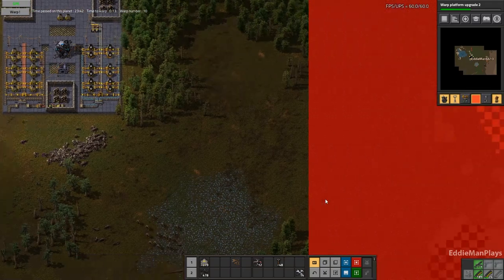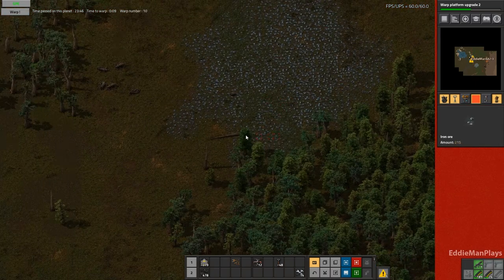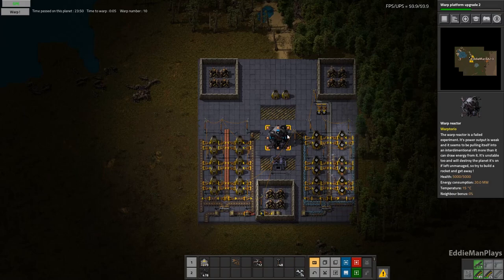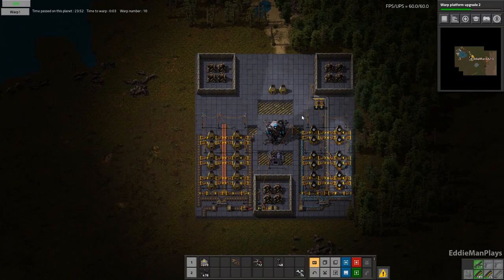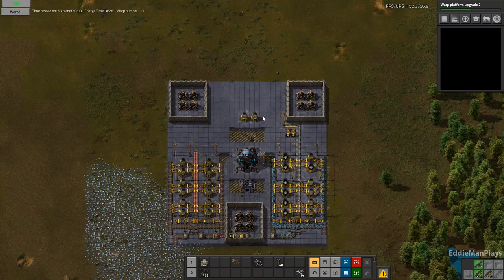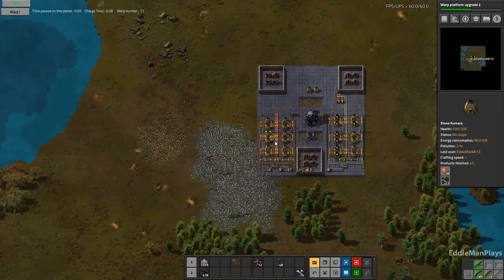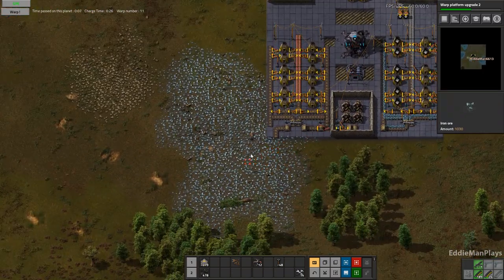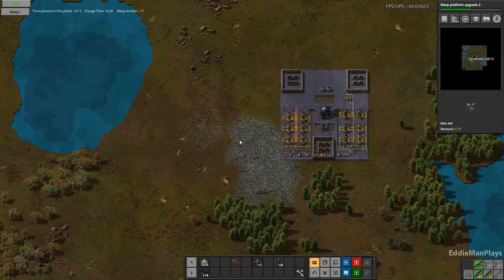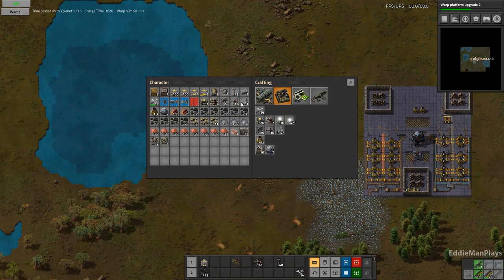Let's just confirm that I got everything — I don't think I did. Now we're going to run out of power soon. Maybe I just ran out of power. Next planet, and iron is right at our doorstep. Power is a little far away, but that's okay — we'll set that up first.